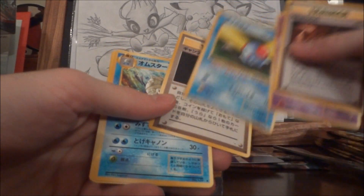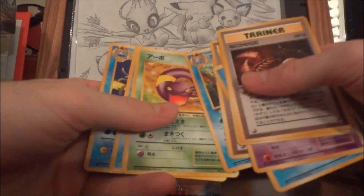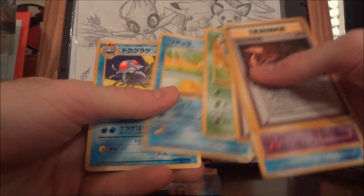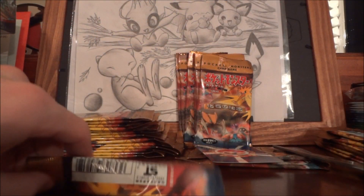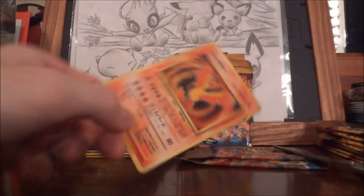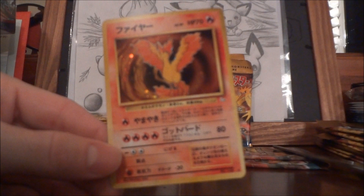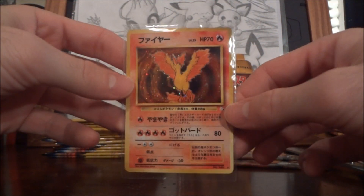And we got Mysterious Fossil, Slowpoke, Gastly, Tentacruel, Gambler, Seadra — or not Seadra — Omanyte, Omastar, Ekans, and Tentacruel. Are you guys waiting, waiting, waiting — the final legendary bird: Moltres! Check that out! Wow!